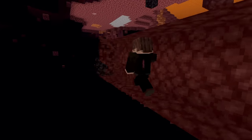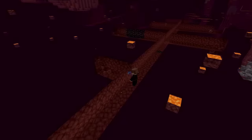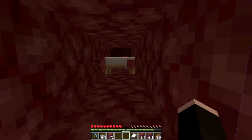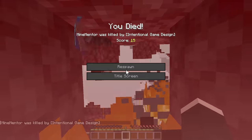Now, dig a long tunnel on the chunk border. Then make branches on the sides of the tunnel, but only on the chunk borders. You could just randomly place and explode beds, but that could cost you a lot of health and it's dangerous. But there is a safe way to use beds easily.